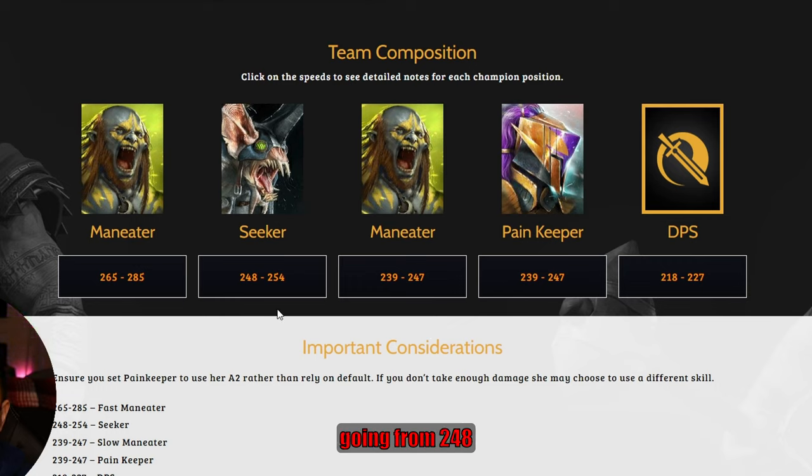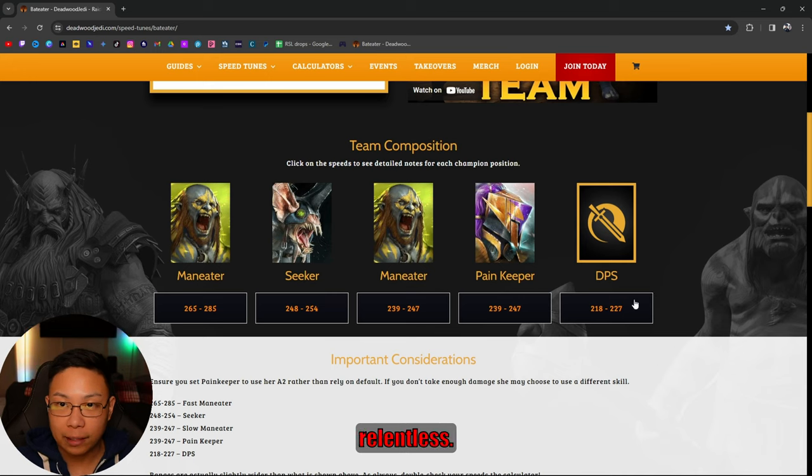Seeker is going from 248 to 254. Painkeeper is going 239 to 247. Your DPS can be pretty much anybody you want, and you can put them in Relentless.